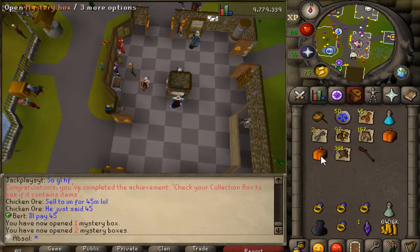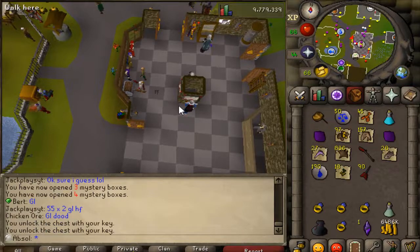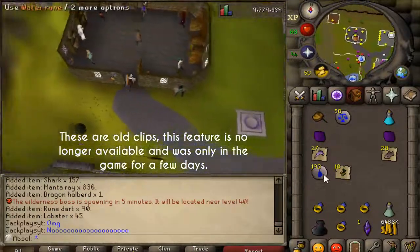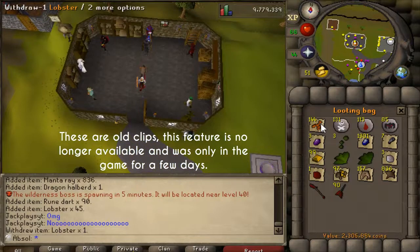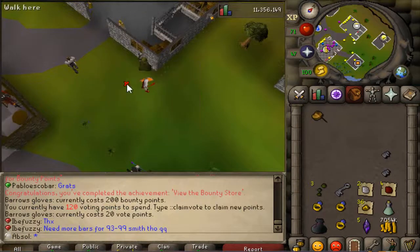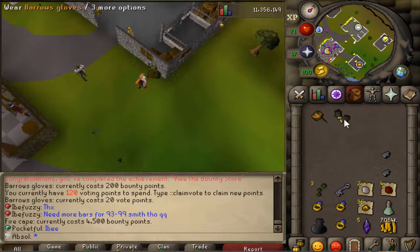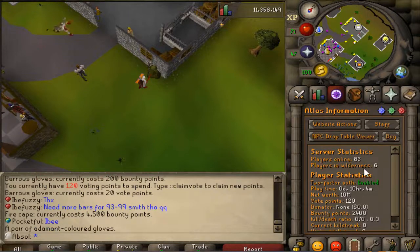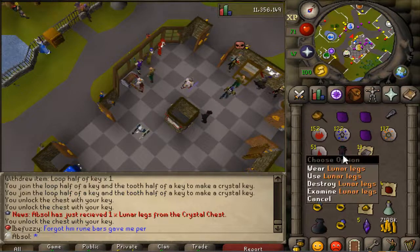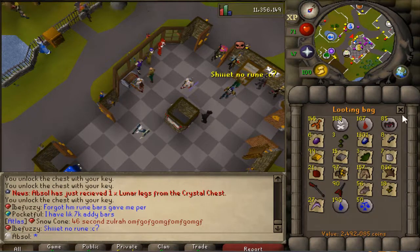I bet you guys want to see me open these mystery boxes. I'm going to open my collection box — there's a lot of stuff in there. Dragon boots, baby! Another achievement is using the Crystal Key chest. I really do like the new feature of withdrawing items from your looting bag — you can actually withdraw them anywhere? Because I had all those emblems I have Bounty Hunter points, and I will get the Barrows gloves finally because they're so good. Get these Addy gloves out of here. I still got 2,400 Bounty points left. I actually just pulled out Lunar Legs from the Crystal chest — stupid loot, but these things happen.